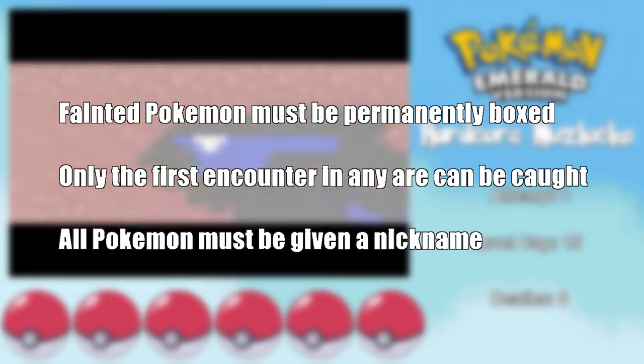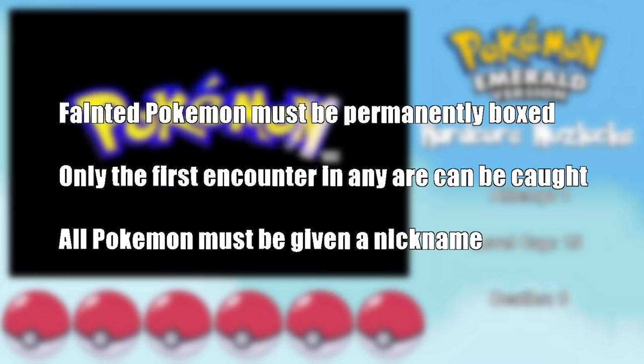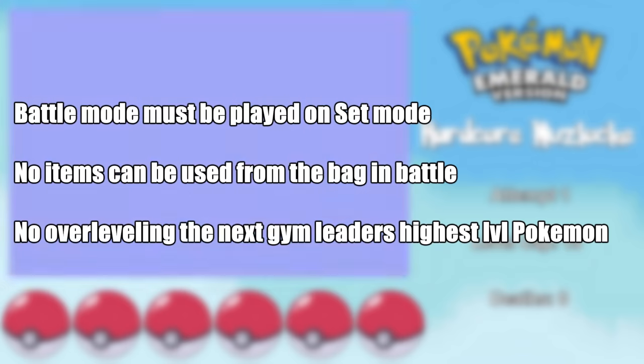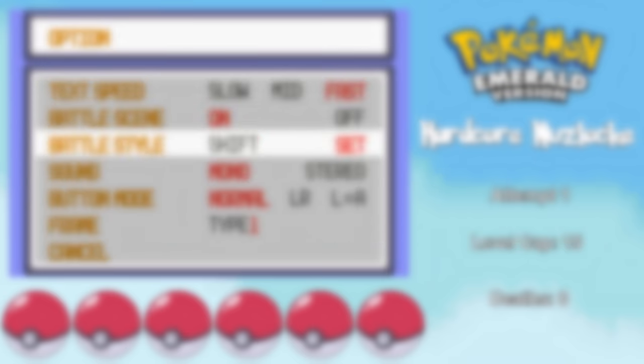The regular Nuzlocke rules include that fainted Pokemon must be permanently boxed, only your first encounter in any given area can be caught, and all Pokemon must be given nicknames. As for the hardcore additions, battle mode must be played on set, no items can be used in battle except for held items, and you can't overlevel the next gym leader's highest level Pokemon.